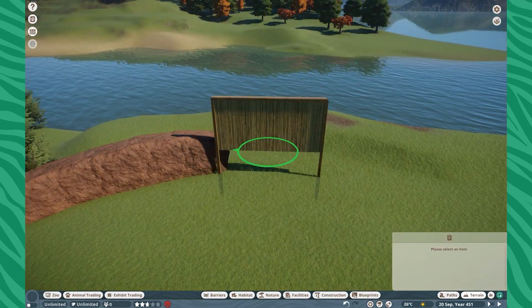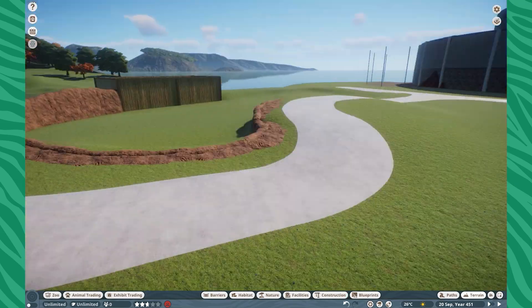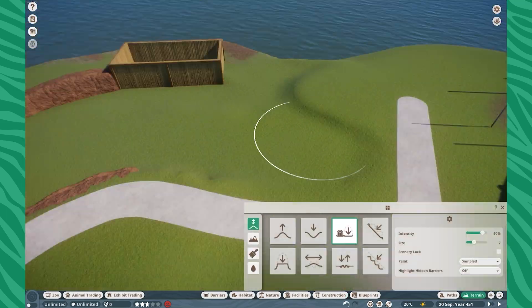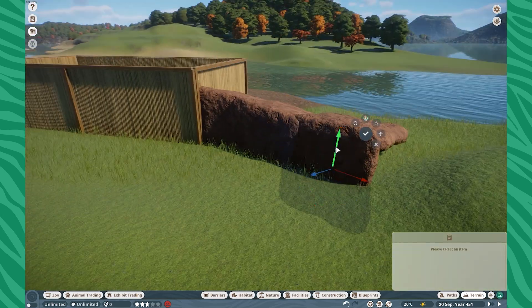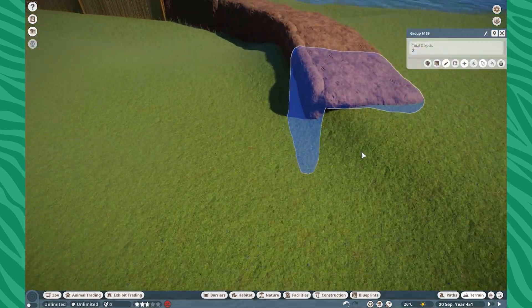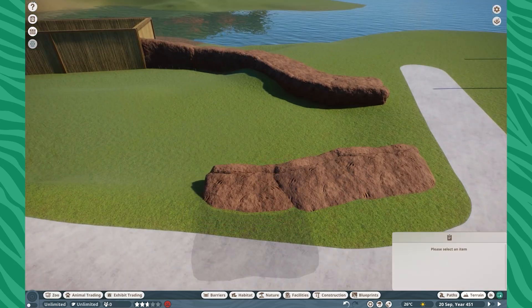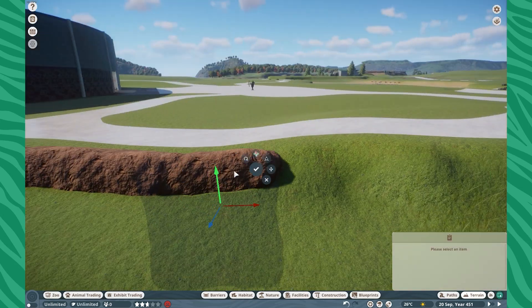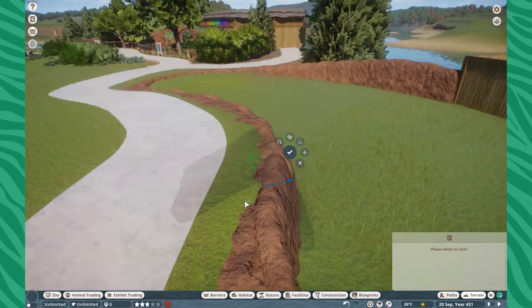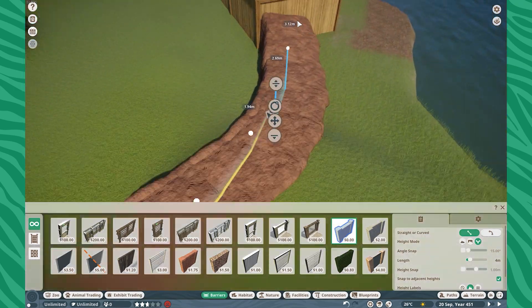Right over here we have our small wallabies, we have our Bennett's wallabies, and now we will have our emus. In the back we also have a brush-tailed bettong, otherwise known as a woolly. That actually came to us from G-Rex of Billabong Zoo — a really fun animal to get in there. Really hoping to build up my marsupial collection so I can get wombats relatively soon.